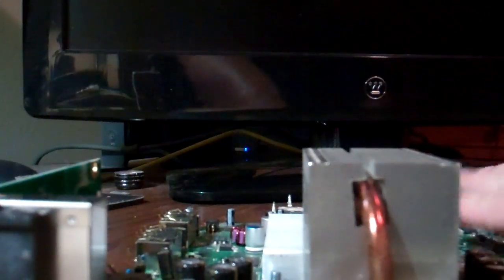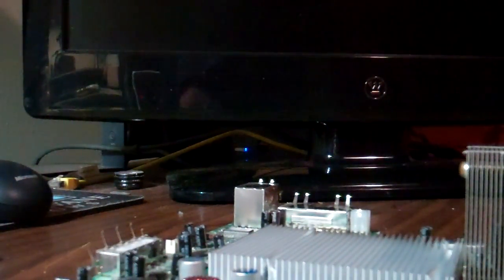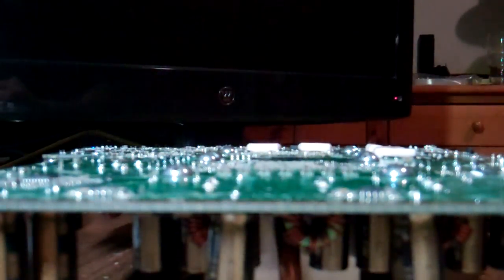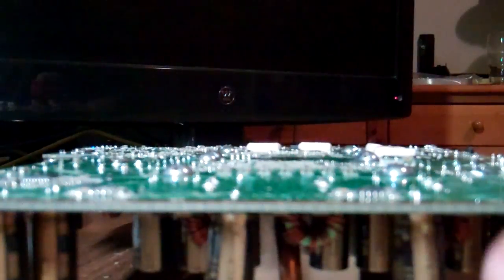It's an error in the GPU, which is under this heat sink. It's usually fixed by a reflow, sometimes it needs to be reballed. Error code 0102 — just three red rings going 0-0-0-2 — that's an unconfirmed error code. It's just a GPU reflow. 0-0-2-0 can sometimes be a reflow, sometimes a reball, but most commonly a reball is a 0-0-2-2 error code. 0-0-3-2, 0-0-1-0, and a few more. But most commonly you just have a 0-1-0-2, which is a reflow.